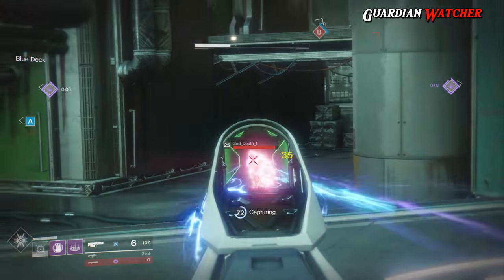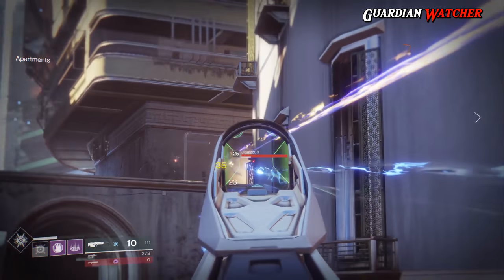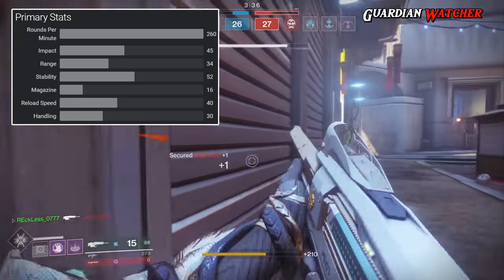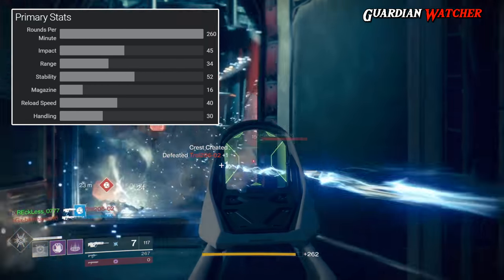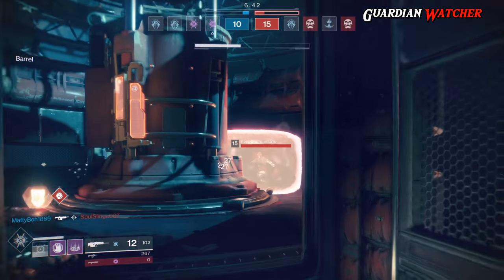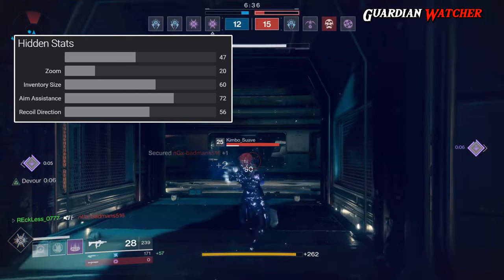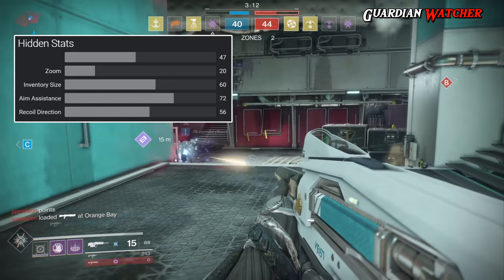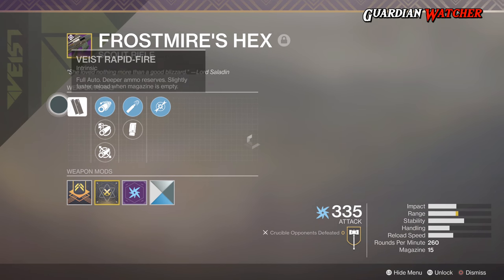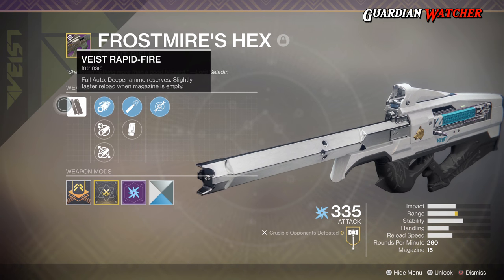Before I go over what I think about the Frostmire's Hex, let's go over the core stats. The Frostmire's Hex is an energy Scout Rifle with an RPM of 260, an impact of 45, a range of 34, stability at 52, a magazine size of 16, a reload speed of 40, and a handling of 30. It also has an extra unmarked hidden stat that I assume is 47 power. It has a zoom of 20, inventory size of 60, aim assist of 72, and a recoil direction of 56.